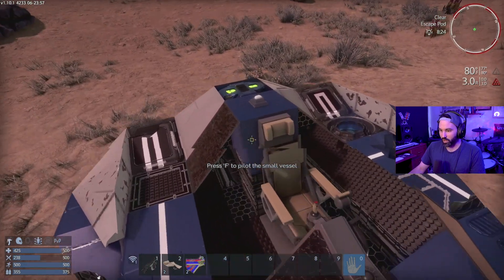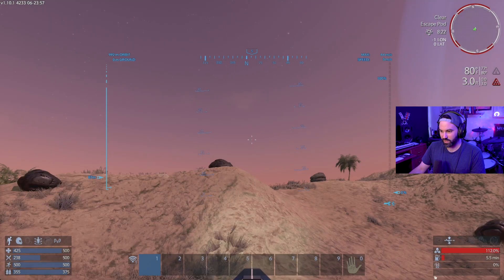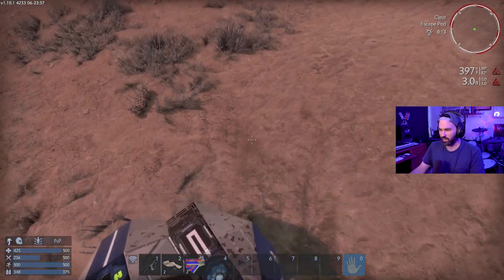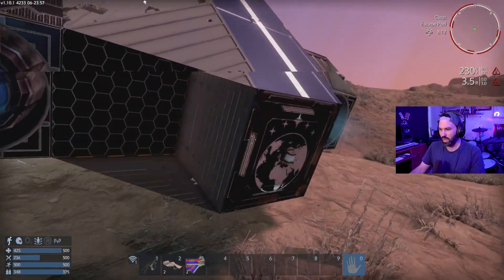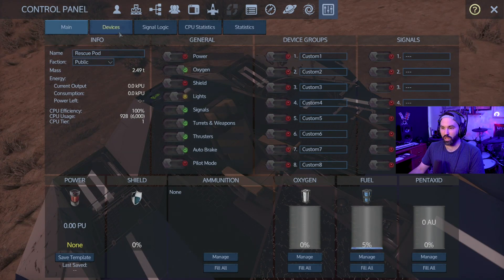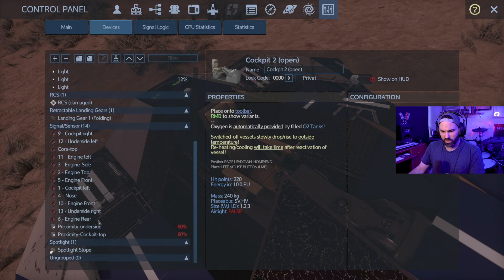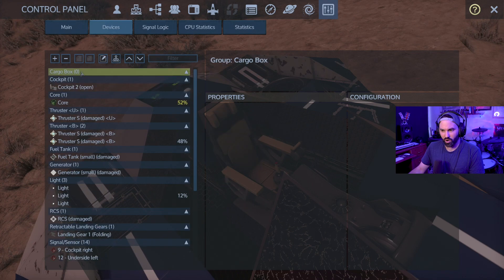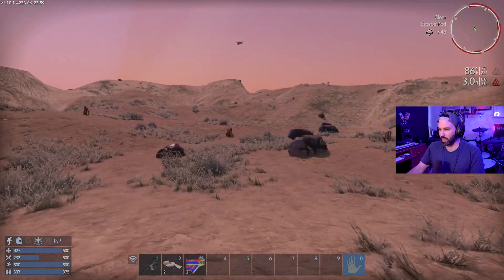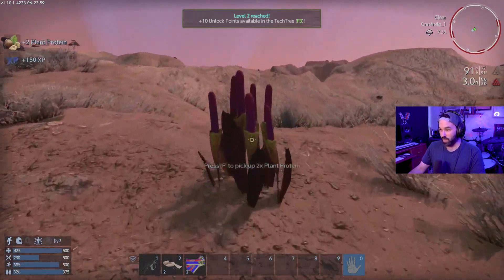It looks like our ship is about to land. What is that thing — hopefully it's not hostile. Oh, rescue pod! Can this thing move? There's no oxygen on this planet. I'm trying to find out if there's a chest in this and how to access it. No cargo box. I should probably just leave that here and roll the hell out.